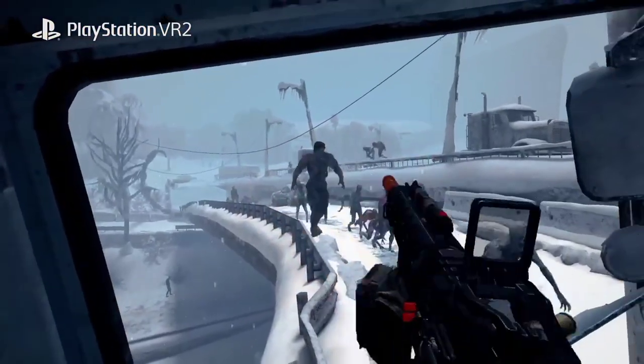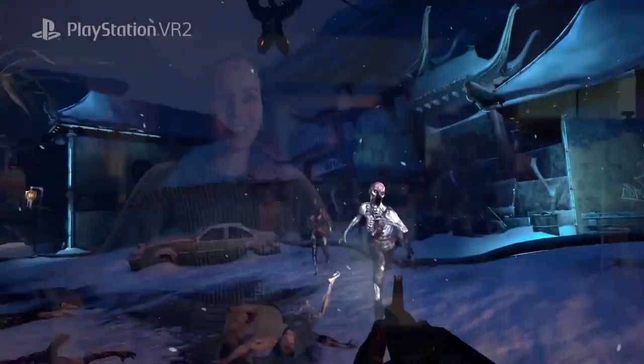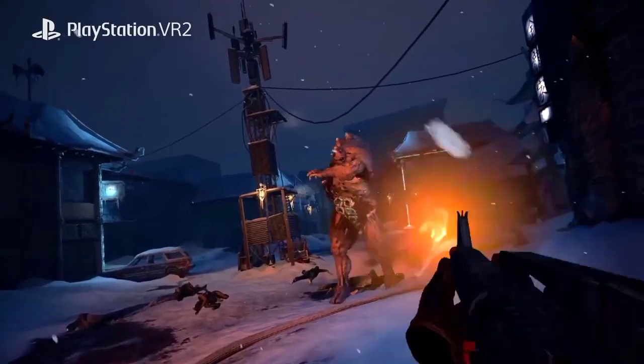They come in huge numbers. My favorite enemy in Afterfall would have to be the Smasher. He has a big frozen arm and he's smashing at you — he kind of runs at you and smashes like this, and then you're like, oh, I quickly need to get away.